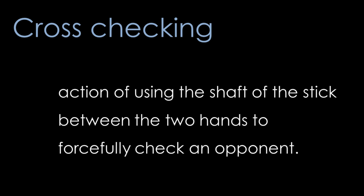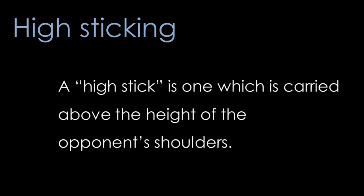Cross-checking is the act of using the shaft of the stick between both hands to forcefully hit an opponent with the stick. A high stick is a stick which is carried above the height of an opponent's shoulder — so up around the head area. Players must be responsible for their stick at all times. Usually a high stick will come about if a player hits another player in the face with their stick. There is some leeway though — for example, if a player shoots the puck and with his follow-through the stick continues through the air and hits another player in the head, this might be considered accidental contact. But generally it's best to keep your stick down close to the ice if you can.